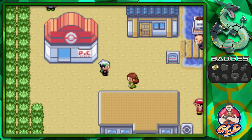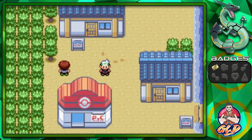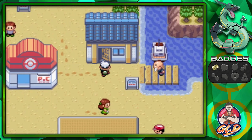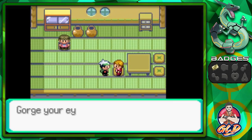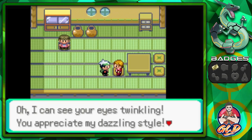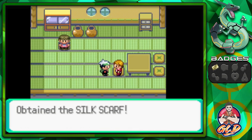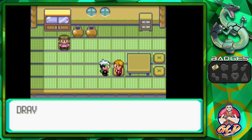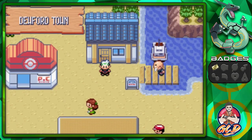Let's see. First thing is first — go in here because I think you'll be able to find somebody that can help you out. 'Gorge your eyes on this — it's a Silk Scarf. It's right at the cutting edge of fashion. Oh, I can see the eyes twinkling. You appreciate my dazzling style. Here you go, I want you to have it.' And there you go, we get ourselves a Silk Scarf. This will power up Normal type moves.